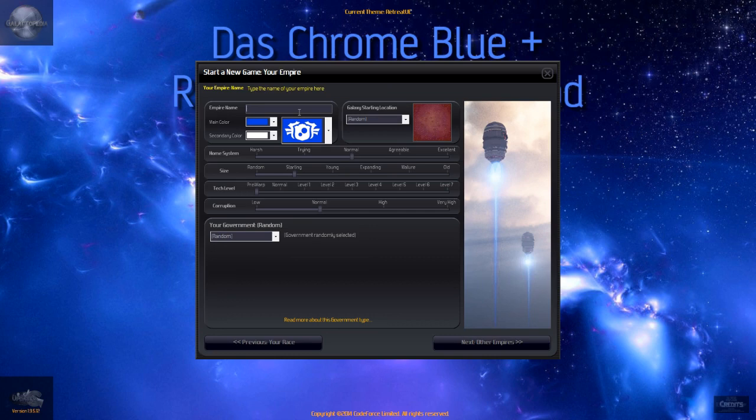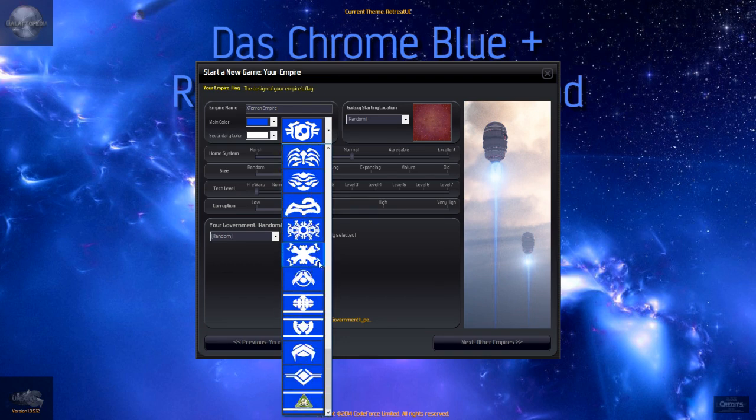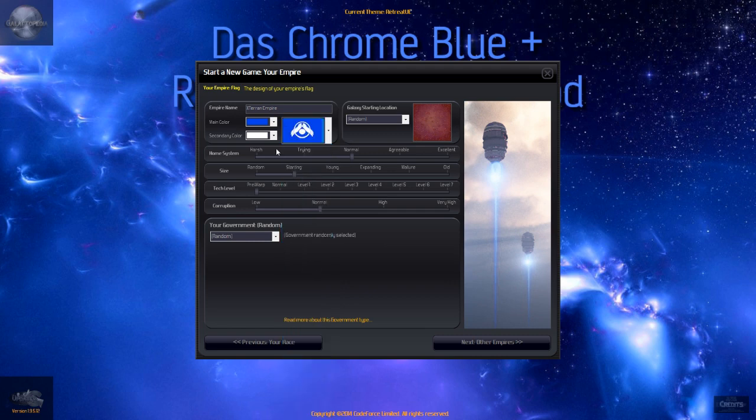Our empire — let's go as the Ex-Terran Empire. Lots of different symbols. Oh yeah, come on — let's go homeworld. We're doing galaxy starting position.